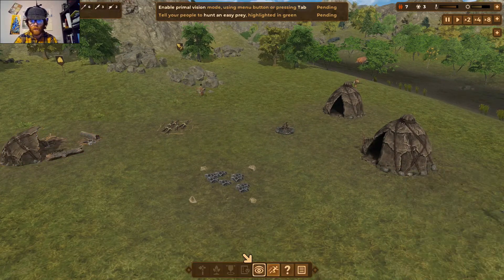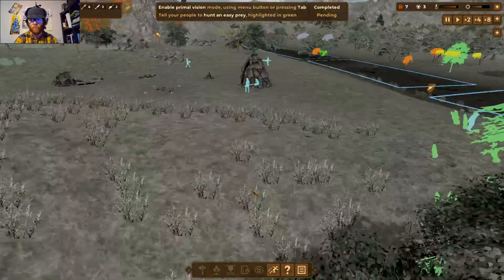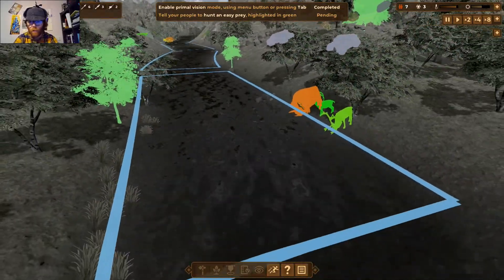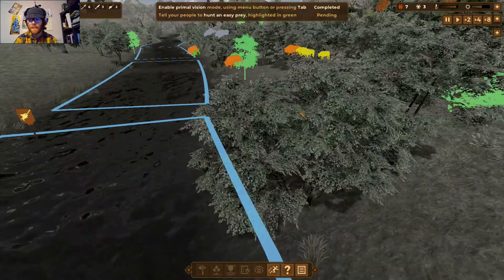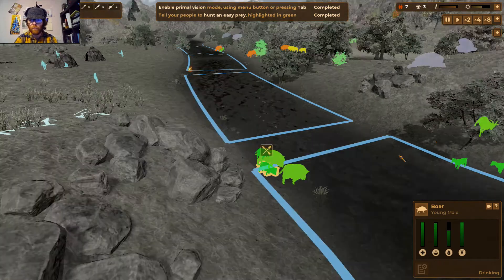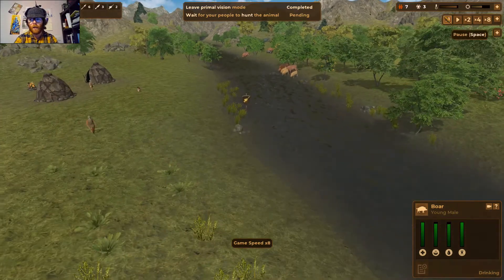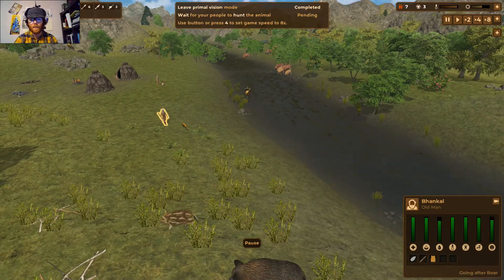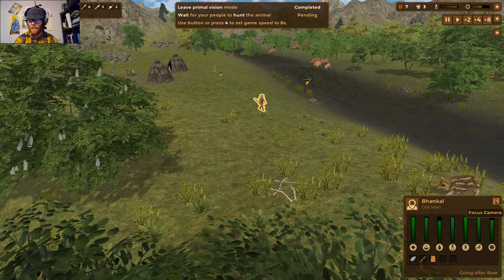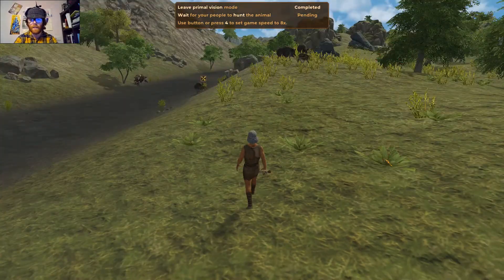There are two ways to access primal vision — click it on the menu or press the tab button, and the world all goes grey. We've got some boar down here — let's hunt some boar. Something the tutorial doesn't tell you, but I found out playing with controls, is that you can focus the camera on a person and go into a sort of third-person mode where the camera focuses on that character's head, and you can zoom in quite far.